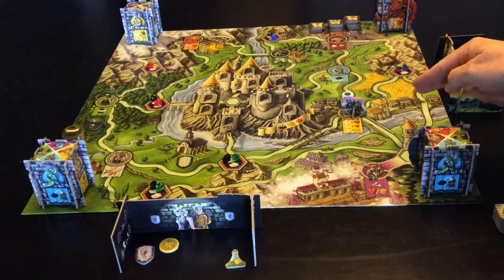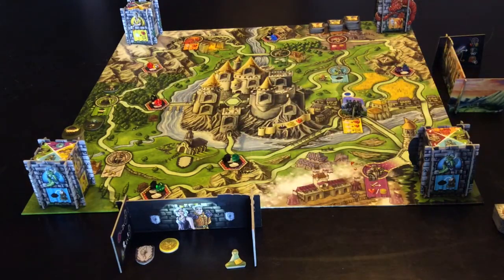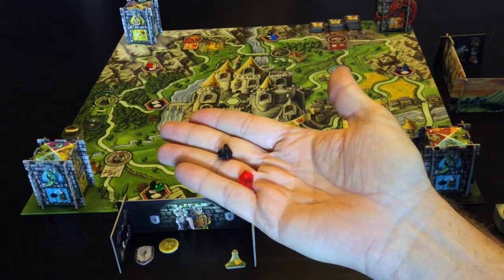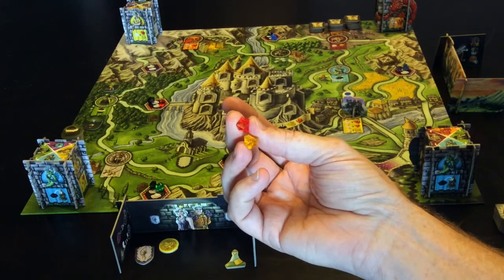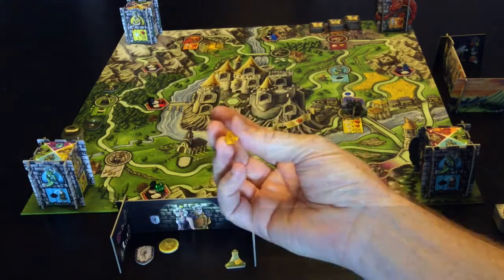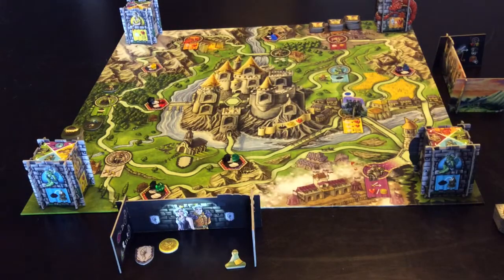Now if I've gone to here, what I've done is I've passed two points where there are gems, so I would take the gems. If there is a black gem as well as a coloured gem, I would take both of them. If there are two coloured gems, I take one of them. So I might choose to take that one if I happen to go via the spot at the top, which I haven't.